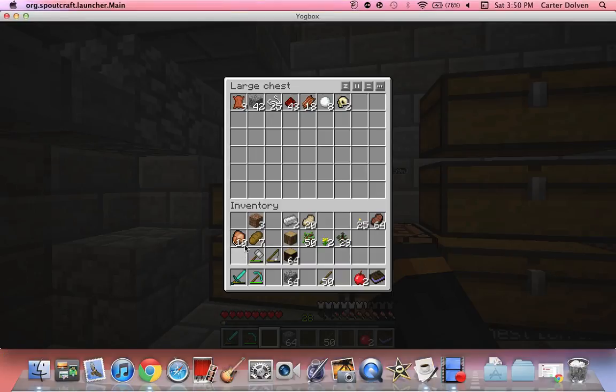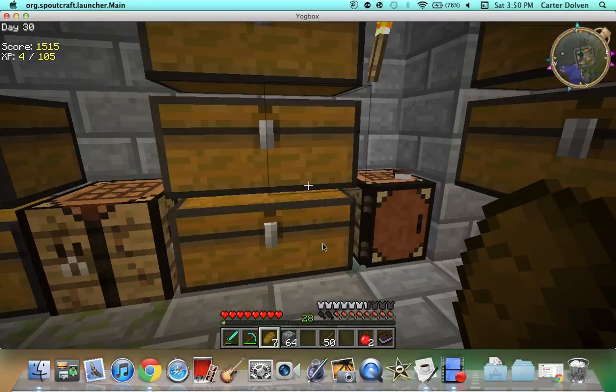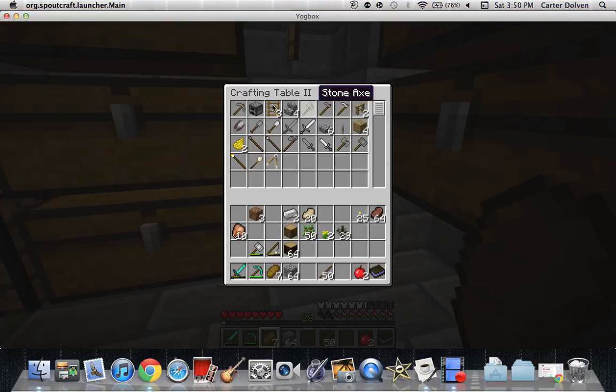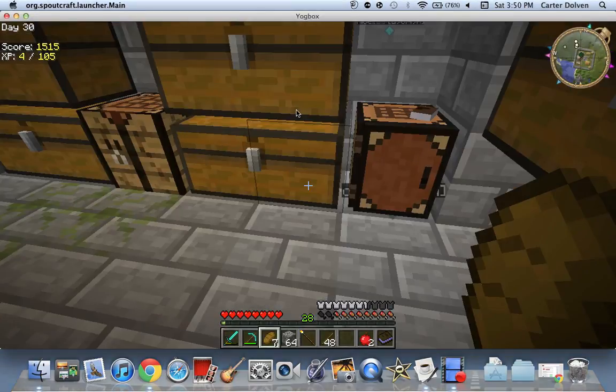This here is called the Crafting Table 2. Basically, you click on it and you just have a crafting table and a book, and you put them together and it makes it. What it does is show you all the things you can make with what you have in your inventory, and all you have to do is click on the item and it'll make it for you — taking the required materials out of your inventory automatically. So let's say I want a fire rod, I click on it and it makes it.